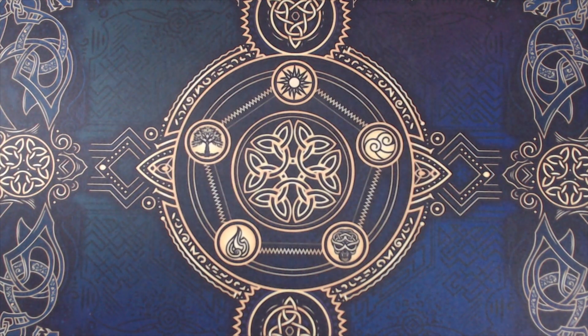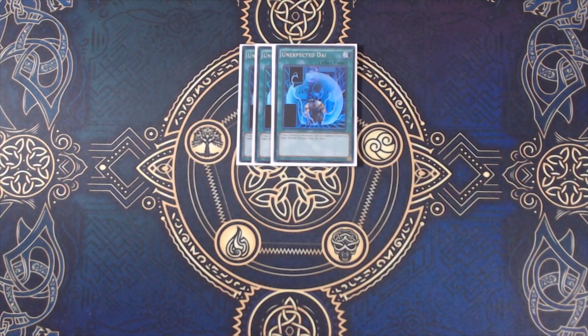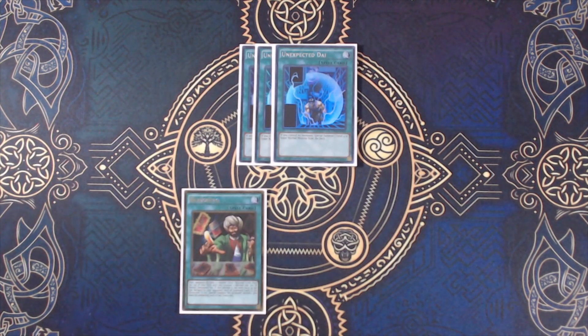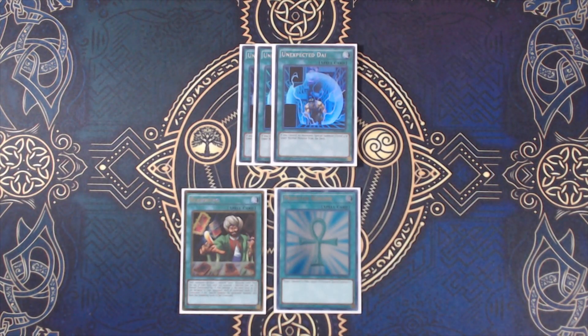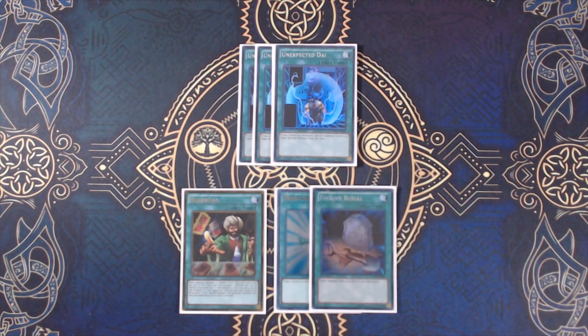Rounding off the deck with the remainder of our spells and no traps, we have 3 Unexpected Die for summoning out our vanilla Magnet Warriors, 1 Reasoning for additional excavation and extension, 1 Monster Reborn among the many revivals we already play, and 1 Foolish Burial to dump any rock monster we may want to revive later.